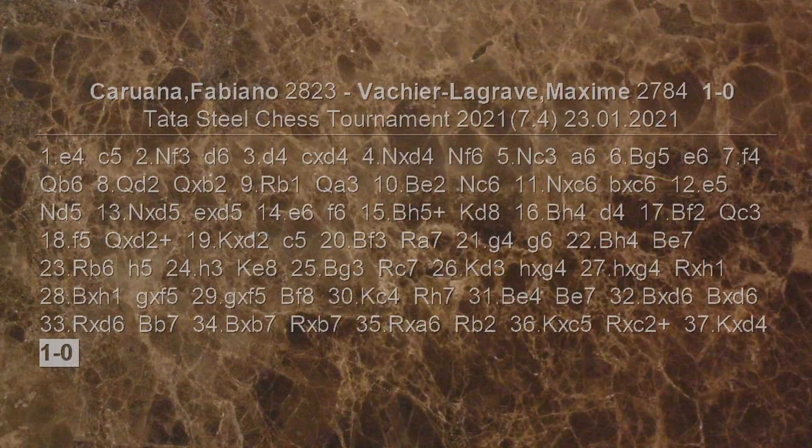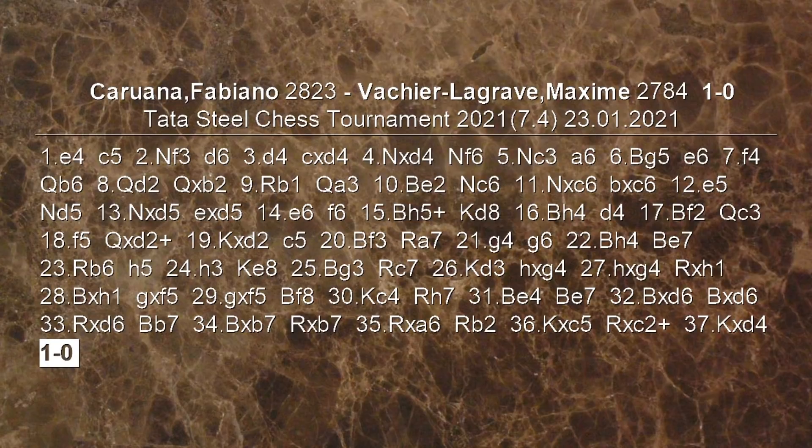Abbastanza clamoroso questo fatto che Maxime Vachier-Lagrave sia stato sidurato due volte sulla sua amata apertura siciliana variante Najdorf. Stavolta è anche un errore quasi in fase d'apertura: lasciare aperta quella colonna E con il re ancora al centro, anche se a prima vista poteva sembrare solida, in realtà è stata sfruttata perfettamente da Caruana per nuclearizzarlo. Il settimo turno si conclude con due olandesi al comando, Van Foreest e Giri, affiancati da Caruana e Firouzja. Carsen nel mezzo punto sotto, però ancora pronto a balzare alle caviglie degli avversari. Per questo video è tutto, ci vediamo al prossimo, a presto e ciao ciao!